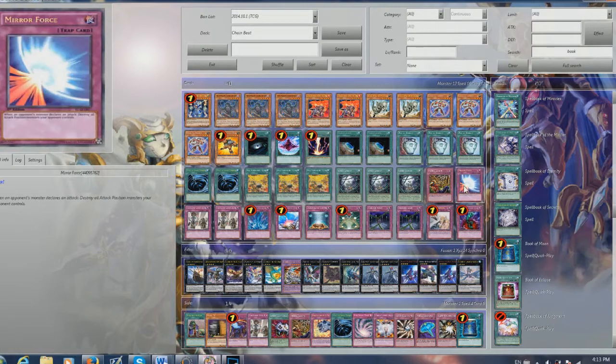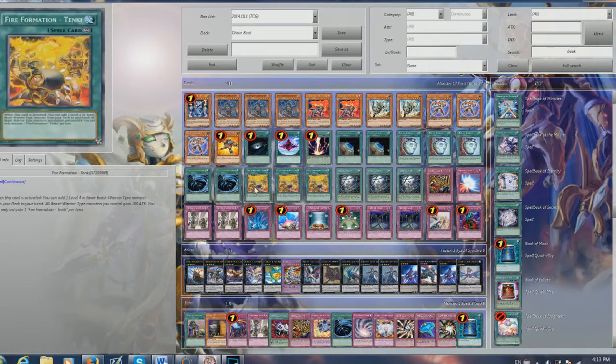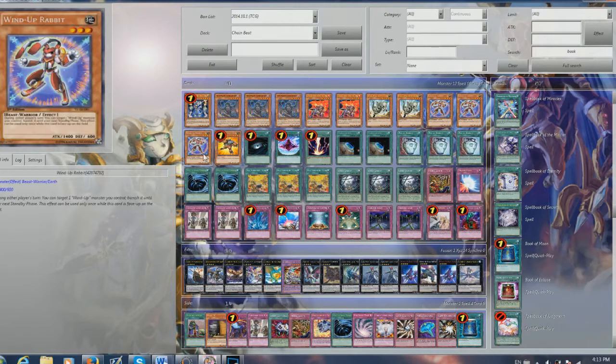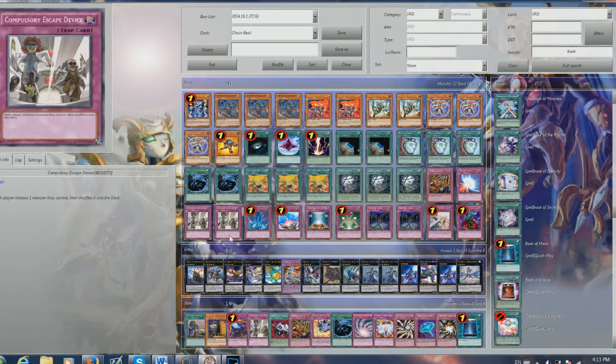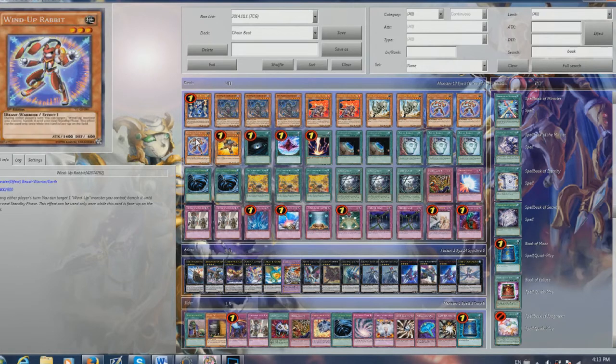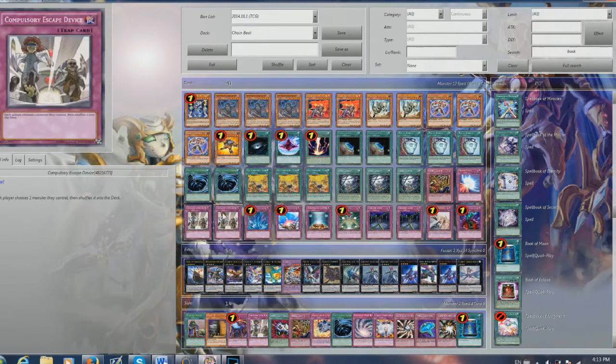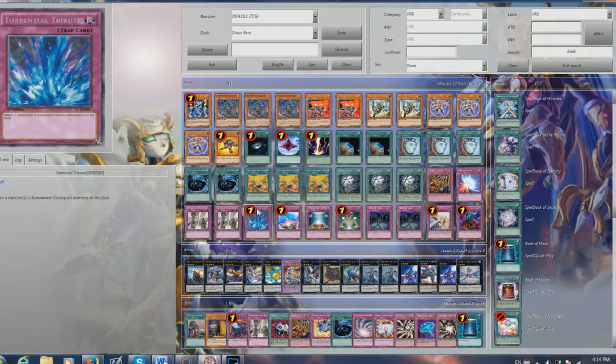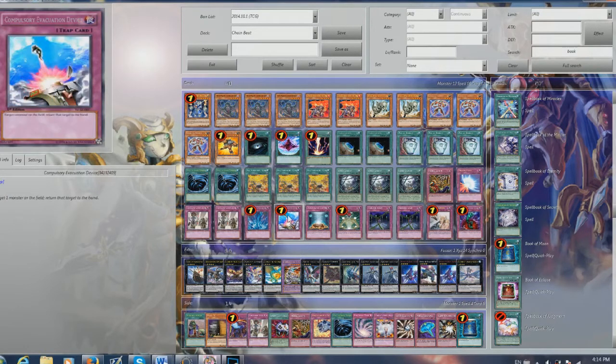Then we have one Mirror Force just for a surprise trap if your opponent is overextending. We got two Compulsory Evacuation Devices. This card makes each player choose one monster they control and shuffle it into the deck. So say if you have a Rabbit on the board and your opponent has a Judgment Dragon — you activate Compulsory Evacuation Device, target your Rabbit, they have to target their JD. You chain Rabbit, Rabbit becomes banished, but the effect still goes off. So your opponent is forced to shuffle their card into the deck while your Rabbit just comes back on the next standby phase.